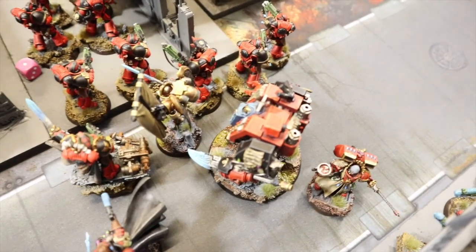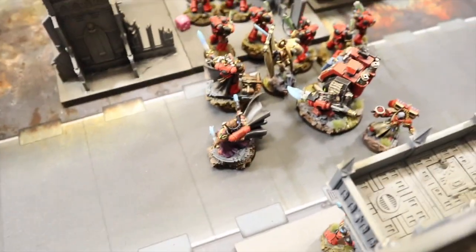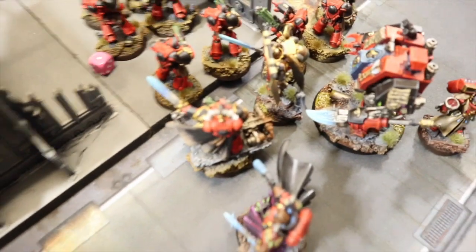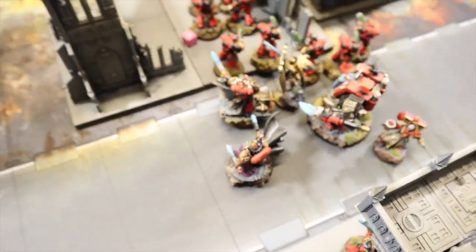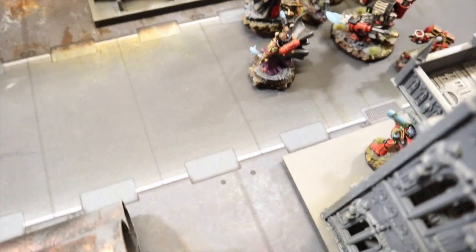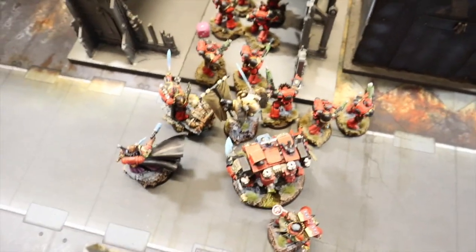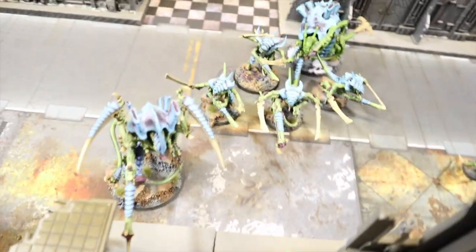The big event: the Librarian Dread and Mephiston charged the Swarmlord. Mephiston single-handedly finished him off — he got The Quickening off with about nine attacks hitting on twos and re-rolling ones from the captain, wounding on twos and re-rolling ones from the banner. Even with a three-up invulnerable save, the Swarmlord failed four or five and took nine extra wounds after a few Smites. Blood Angels score three more points, totalling four.